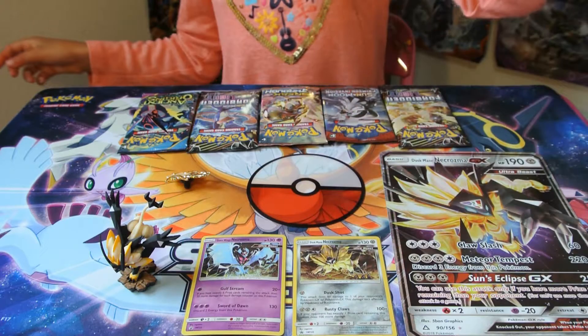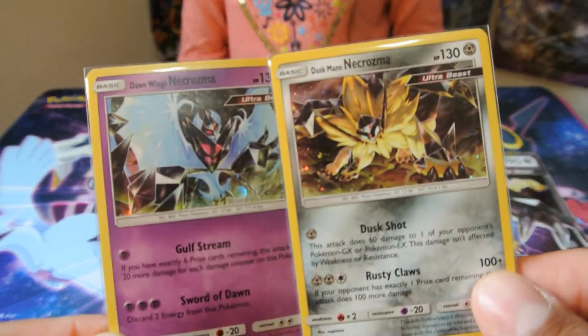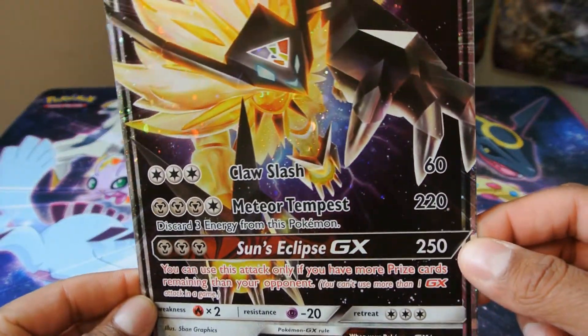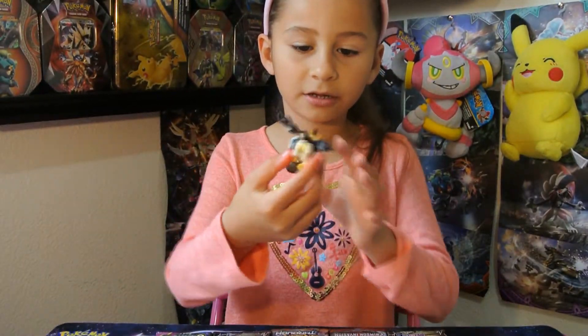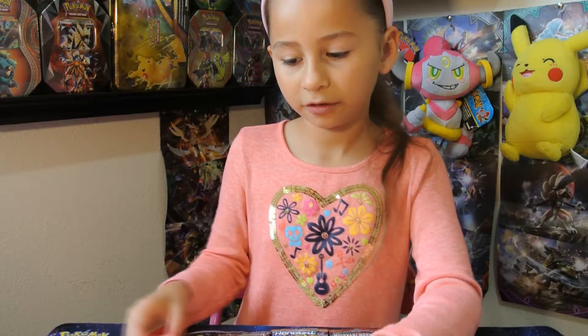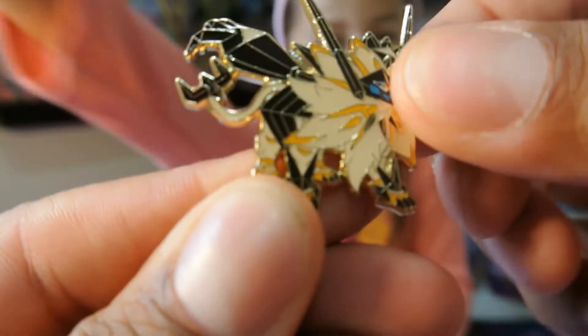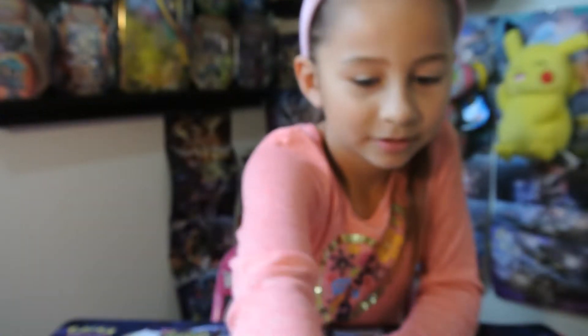We got everything out of the box. This is similar to the Dawn Wings box — we get the two promo cards, Duskmane and Dawn Wings. This is the main one today. We get the big jumbo card with all the nice shiny speckles, and we got the Duskmane Necrozma figure and the cool pin. Let's showcase the pin — ooh, I like this one!